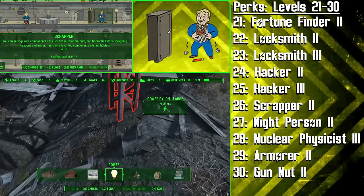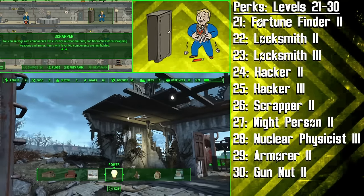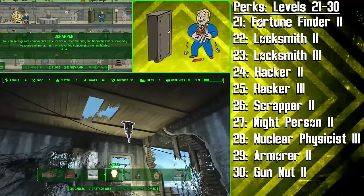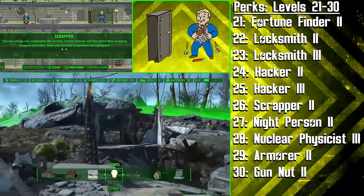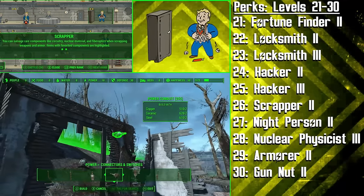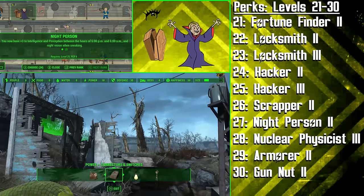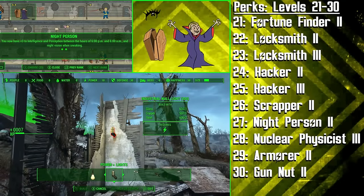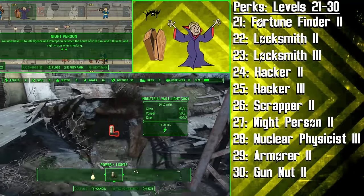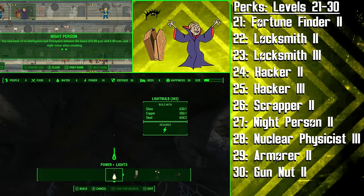Scrapper 2 is the next perk this build will choose, and now we get to break down weapons and armour to get rare components including nuclear material, circuitry and fibre optics. At this rank you can also favourite components that you want, and items containing them will become highlighted. This is great for roleplaying a Scavenger build that has a keen eye for useful scrap and a deep understanding of how various items are built. At level 27 we get the second rank of Night Person to maximise our Intelligence and level even faster — at the second rank this perk gives a bonus of +3 to Perception and Intelligence during night-time hours.